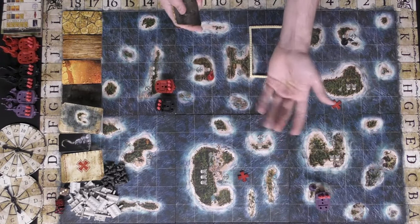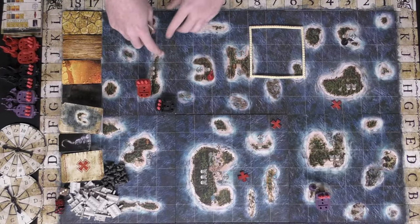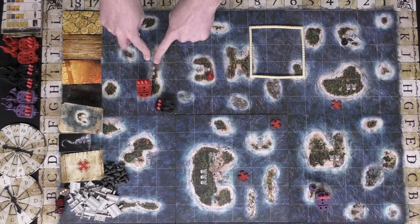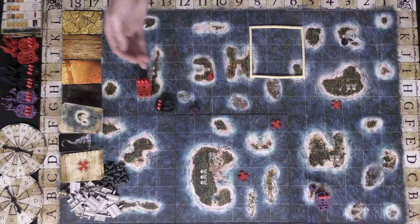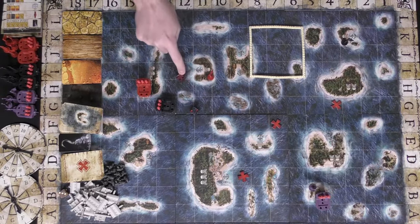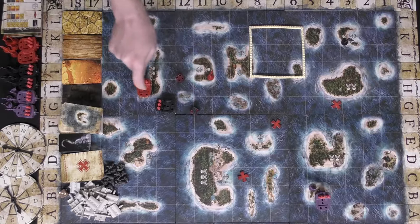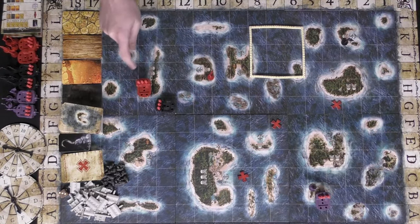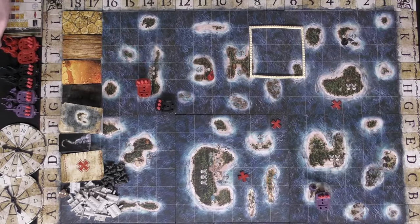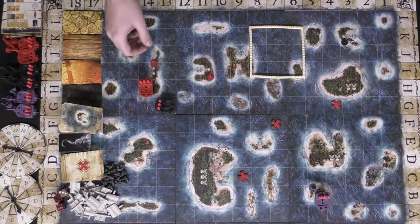You can go to port sections and fight those locations based on the skull symbols shown. If I were to fight a location with this ship, we'd both roll — the location gets four plus two based on its number of skulls, which is six, while I get two plus my cannons, which is zero here. Whenever you lose a fight, you lose a life. If you take over a location, you place your flag on it, signifying you own it.